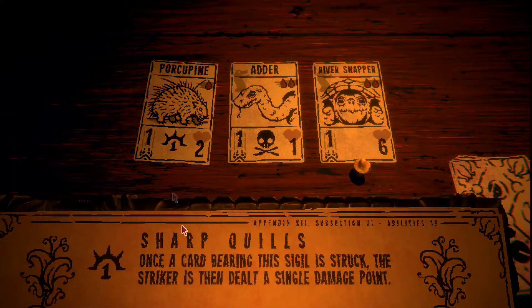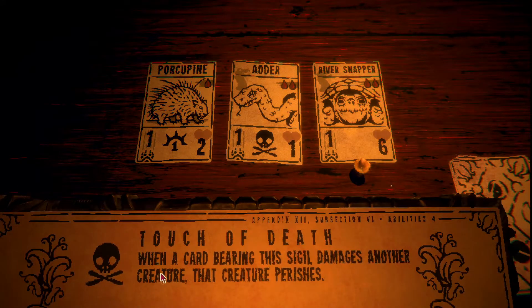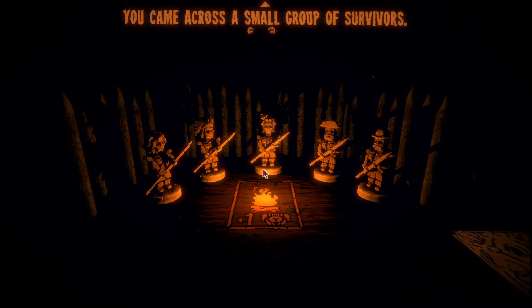Sharp quills await those who dare attack - we got the adder and a stalwart snapper, a near impenetrable defense. When struck, the striker is then dealt a single damage point. When a card bearing the poison sigil damages another creature, that creature perishes. Let's go with the porcupine. I feel like I don't have enough one-sacrifice cards.